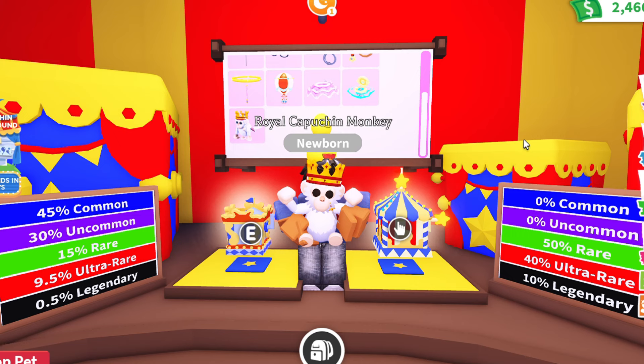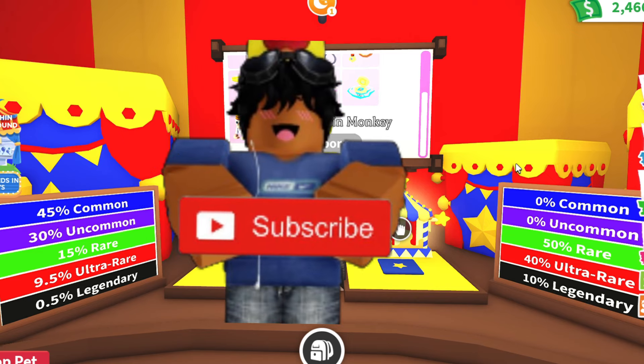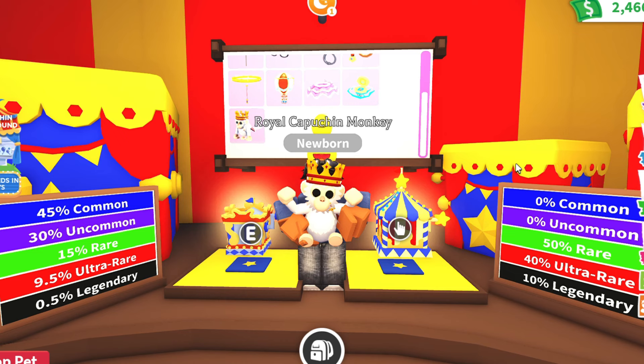That is how you get the Royal Capuchin Monkey. I really recommend using the premium Capuchin box because it gives the highest chance for a legendary at 10%, versus the standard Capuchin box which is only 0.5%. If you liked watching this video, make sure to leave a like and subscribe so you don't miss my next one. I'm thinking of opening Capuchin boxes for my next video — leave a comment if you'd like to see that, and let me know what you got in your first Capuchin box.